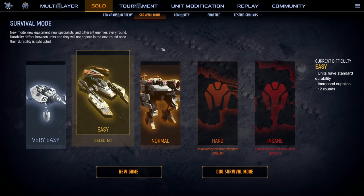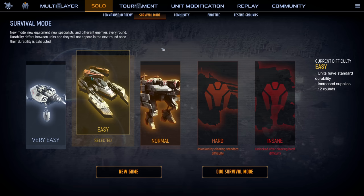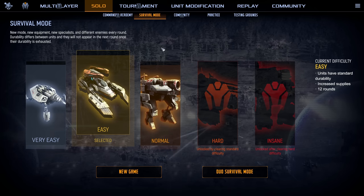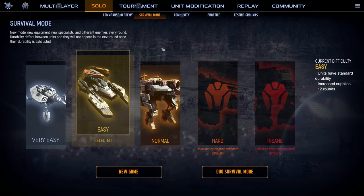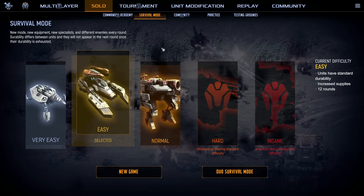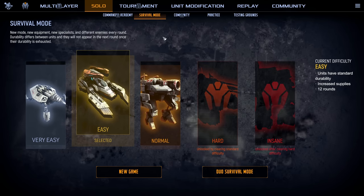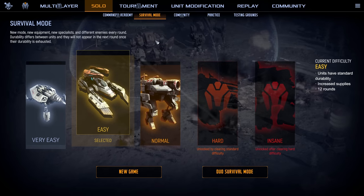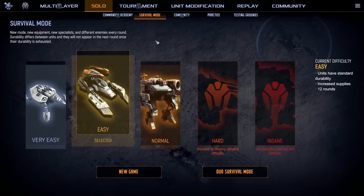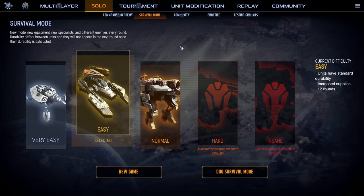Hey everybody, Christopher Odd here. Welcome to Mechabellum. This is a strategic auto battler — it's really cool and really deep. There's a lot of different units, interactions, and upgrades that you need to be paying attention to. It's got a pretty heavy PvP focus. As they're ramping up servers for launch, only offline stuff is available. But I'm actually fine with that because this happens to be my favorite mode: survival mode. Thanks to Paradox Arc for sponsoring this video. I'll have links down below — I highly suggest you check it out if you're into this style of game.